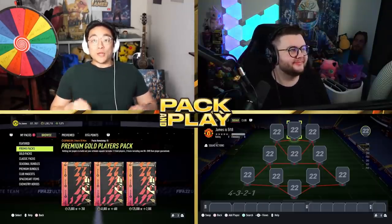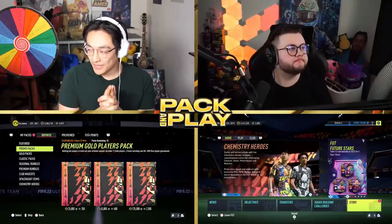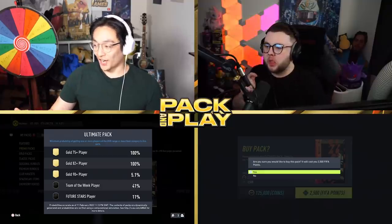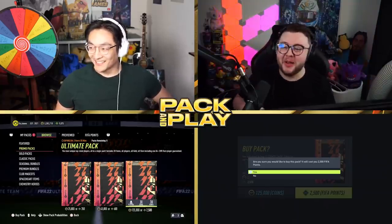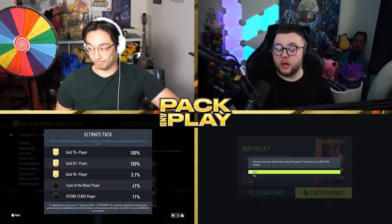We're going to give Curbs a pack as well, since we're doing another one on his channel with his 85 times 10. We're opening a 125k for you mate — would you like to rip it open now? The odds are: 11% chance of a Future Stars player, 41% of a Team of the Week, and 5.1% of a gold 90-plus player. Without further ado, let's rip her open.